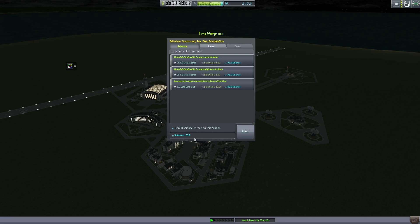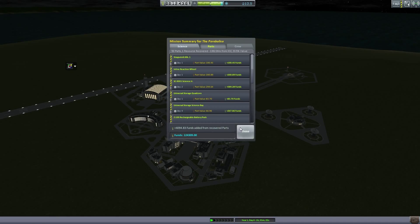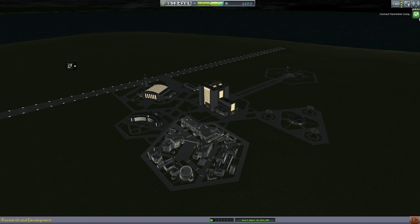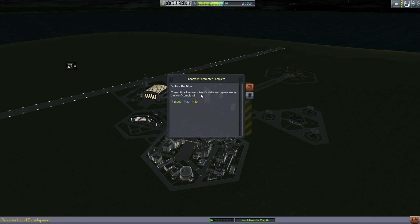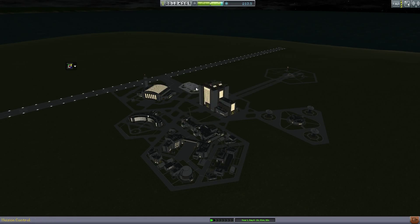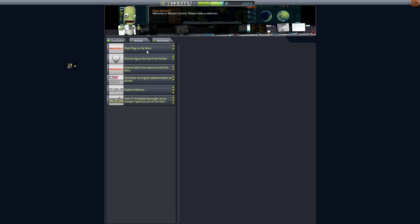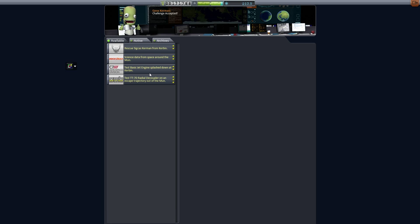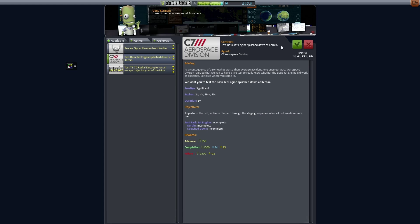Recover vessel! How much science did we get? We gained 213 total, 192 from the mission itself. That gives us exactly what we need for the next part — brilliant. We completed a contract too: 'Transmit or recover scientific data from space around the moon.' I love that. We'll also accept 'Plant flag on the moon.' We'll skip rescuing that poor Kerbal for now, but we'll take 'Explore Minmus' and 'Scientific data from space around the moon.'